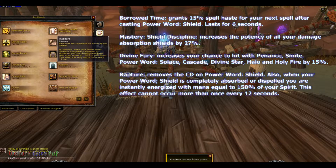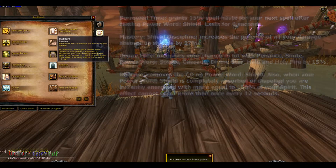Rapture removes the cooldown on Power Word: Shield. Also, when your Power Word: Shield is completely absorbed or dispelled, you are instantly energized with mana equal to 150% of your spirit. This effect cannot occur more than once every 12 seconds.